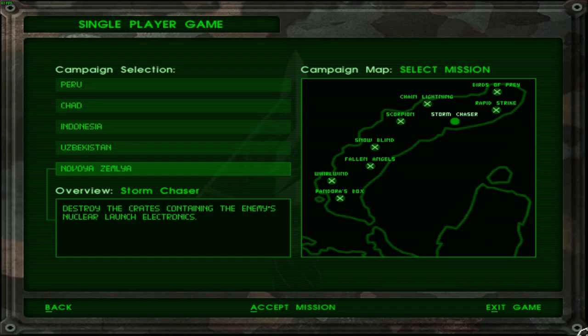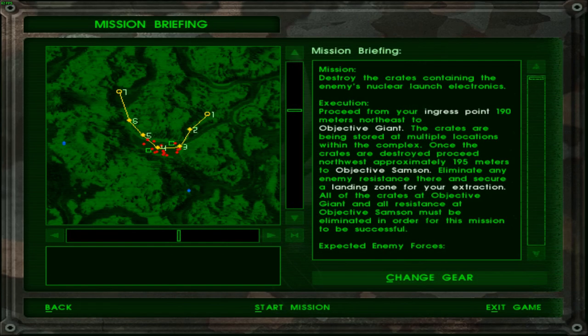The mission at hand is Operation Storm Chaser. Judging by the nature of the operation, it seems to be the penultimate mission in this campaign and for the entire game as well, since we're attacking this campaign at the very end. The objective is simple: destroy the crates containing the enemy's nuclear launch codes, and after this maybe we'll be going after the nukes themselves — hopefully that's also where the general would be.